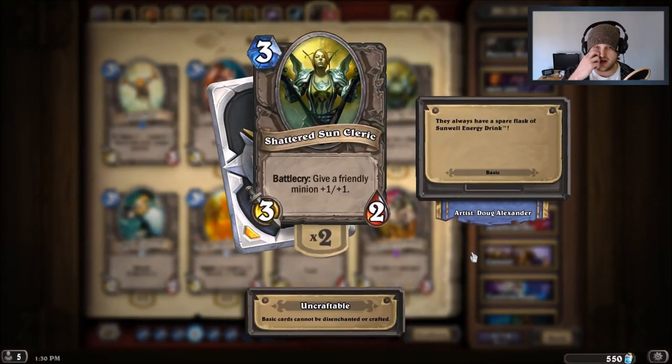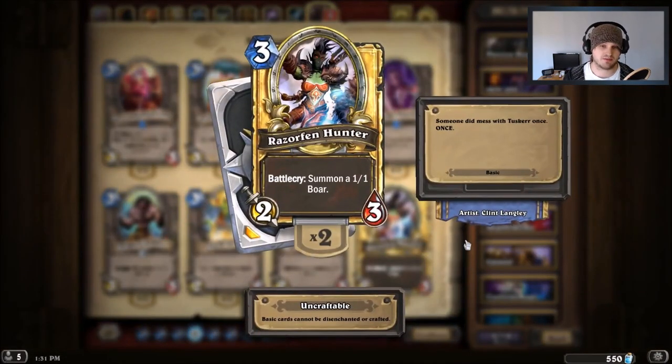During the early game you're fighting for board control and trading anyway, so taunt doesn't matter and it doesn't trade with anything. Most of the time you're just throwing away a card — it's like paying three to gain four life, which is awful considering Priest has Holy Flash, which costs one and gains five life. A good replacement is Shattered Sun Cleric.